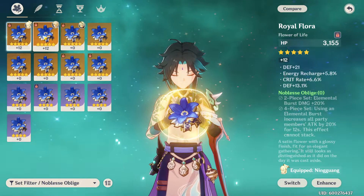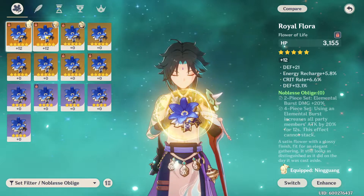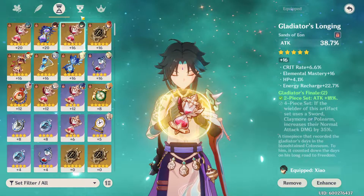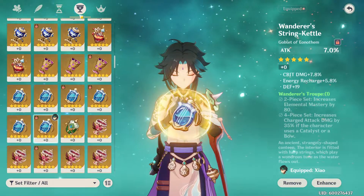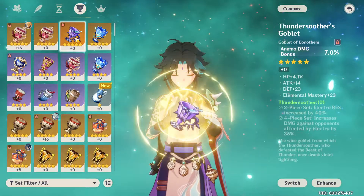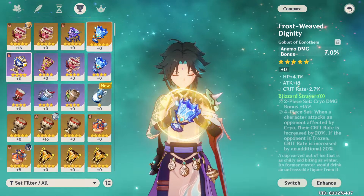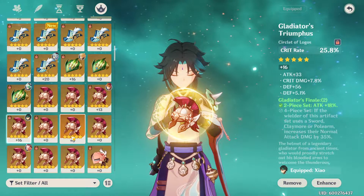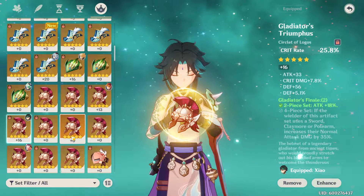The Noblesse Oblige artifact set does not work on Xiao — it doesn't give his burst an extra 20% damage bonus, so there's really no point running it. Regarding whether to run attack percent or Anemo damage bonus percent on his goblet: in my calculations for a low-investment free-to-play Black Cliff build, attack percent is actually better, though only by around one to three percent. This makes sense because Xiao already gets tons of damage bonus from his skills and passives, so balancing the damage formula across skill scaling, damage bonus, and attack power will maximize his damage.